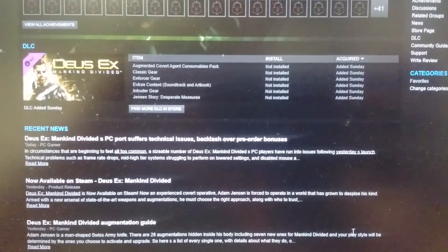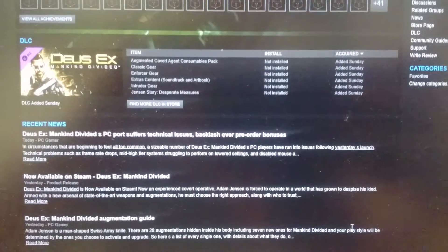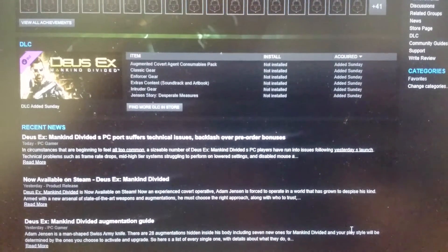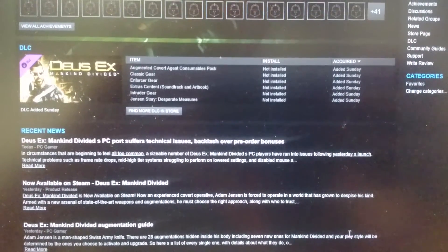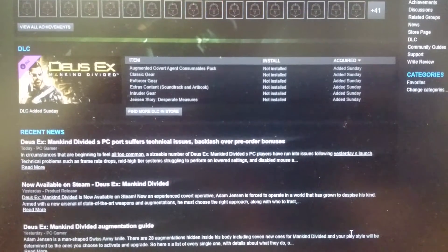Literally, the minute I made the mouse sensitivity zero, the game worked perfectly. I just wanted to share this tip because it didn't seem very obvious, but there literally is no lag — I can run around, shoot, do everything, there's no problem at all. And the second I turned that mouse sensitivity setting back, it just feels like it's lagging like crazy.